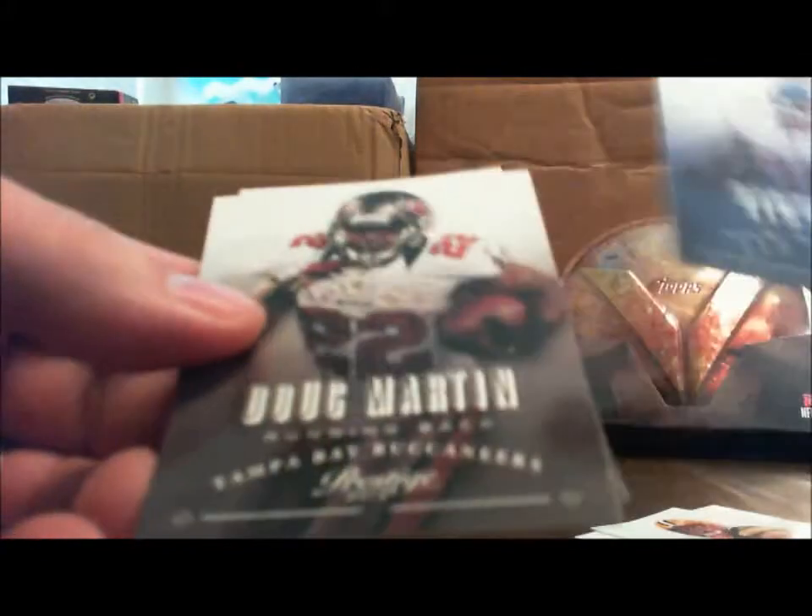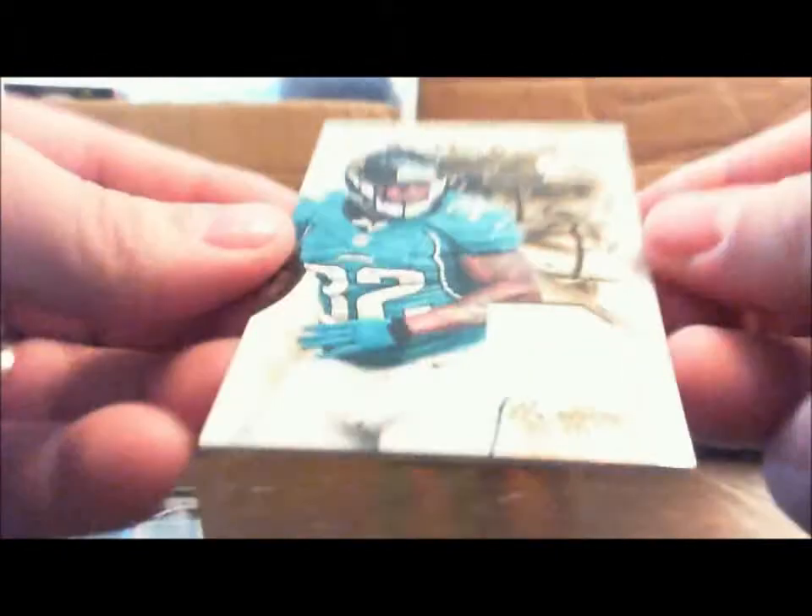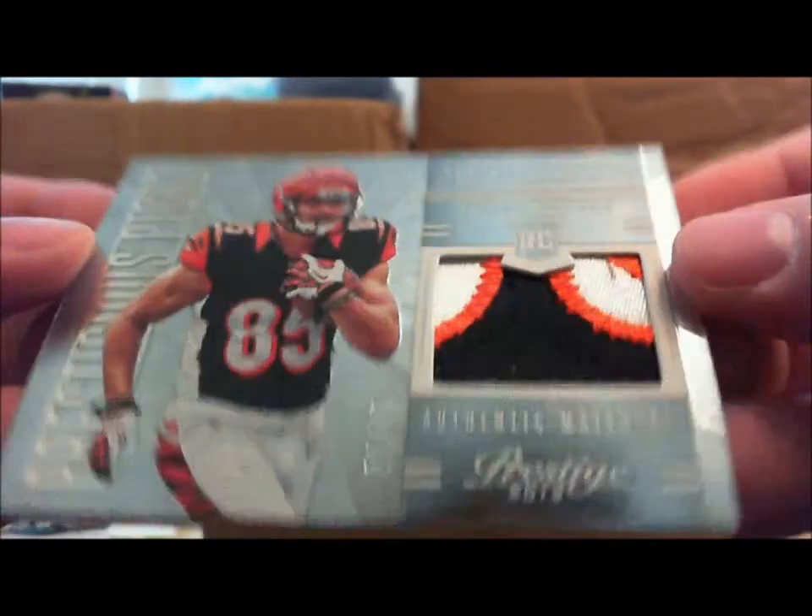Matt Barkley, Victor Cruz, Doug Martin, and Marcel Reese. So in that box we had the Barkevious Mingo autograph number three of 25, Maurice Jones-Drew jersey — that one was not numbered — the Tyler Eifert patch number 30 of 49, and the Marcus Lattimore Extra Points auto number 12 of 25.